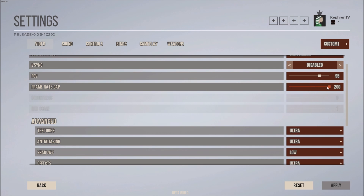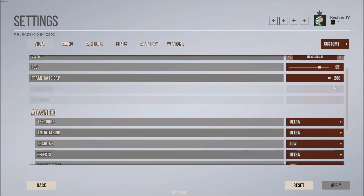Frame rate cap — I'm running at 200. I'm using a 144Hz screen, so I want max FPS. I could lock it at 144 to save a little GPU power, but I just set it to unlimited. It's a bit of a pain right now because a lot of people are buying those new gaming screens that do 240Hz. The game is currently limited at 200, but they'll probably change that.